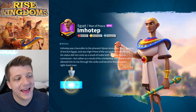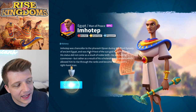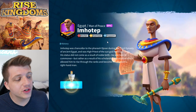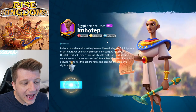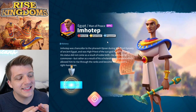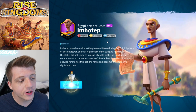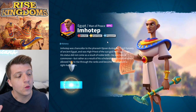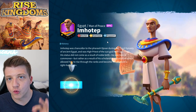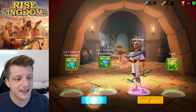We pop open the gold key and out comes Imhotep — the Man of Peace, the newest epic commander in the game. He was a chancellor to the Pharaoh Djoser during the third dynasty of ancient Egypt and high priest of the sun god Ra in Heliopolis. Born a commoner, he rose through the ranks by scholarship and wisdom to become the pharaoh's right-hand man, and he looks pretty badass.